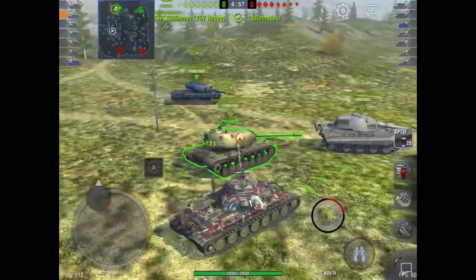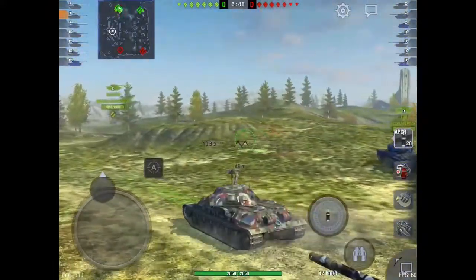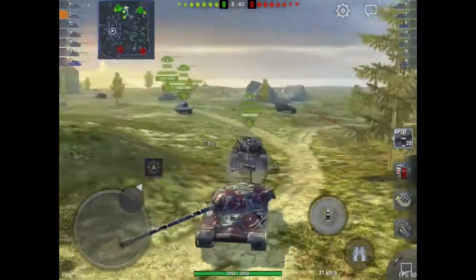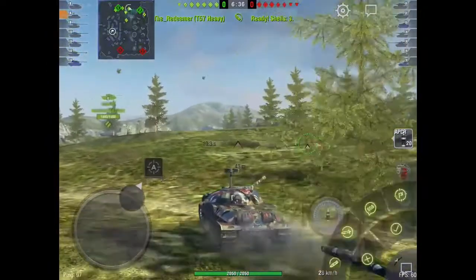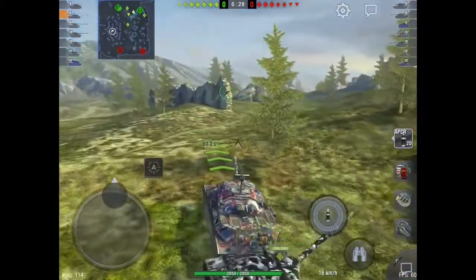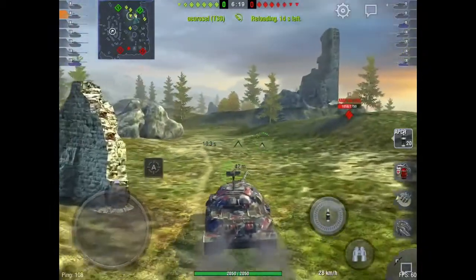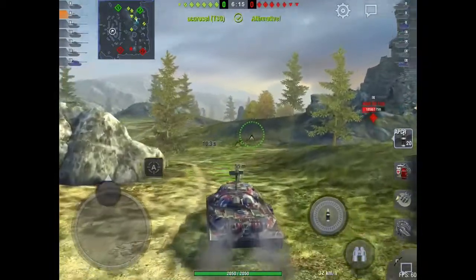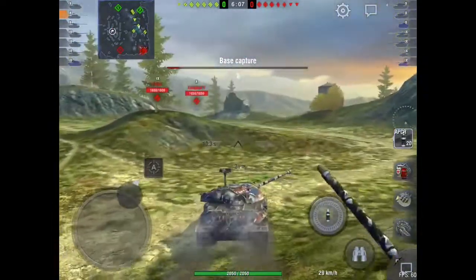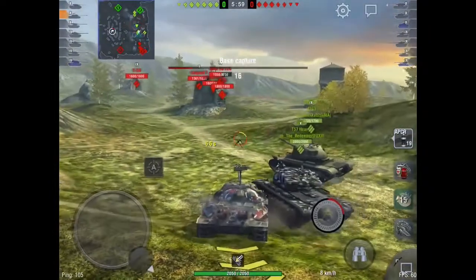So right now I'm telling all of my teammates to go hill. Let's get this show on the road. And of course there's that one guy that always says negative, but he decides to go anyways. So right now the whole team is going hill — looks like we shouldn't get pushed off by a bunch of meds if they decide to go hill. AMX 5120 gets spotted crossing through the middle. Now they're on cap, so what I'm thinking is there must not be many guys on the hill, so I decide to push over here and get a shot into the Leo 1 — and all of a sudden their whole team is here.